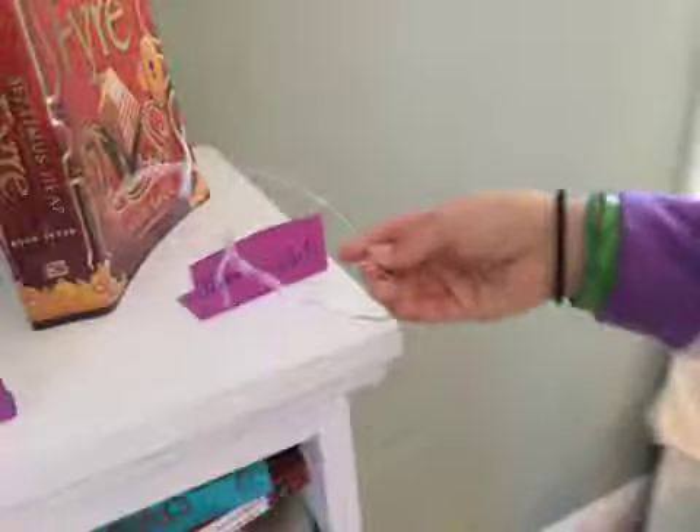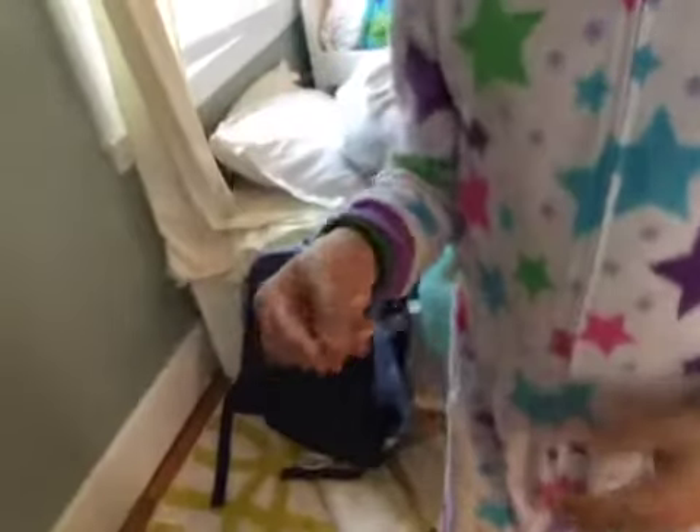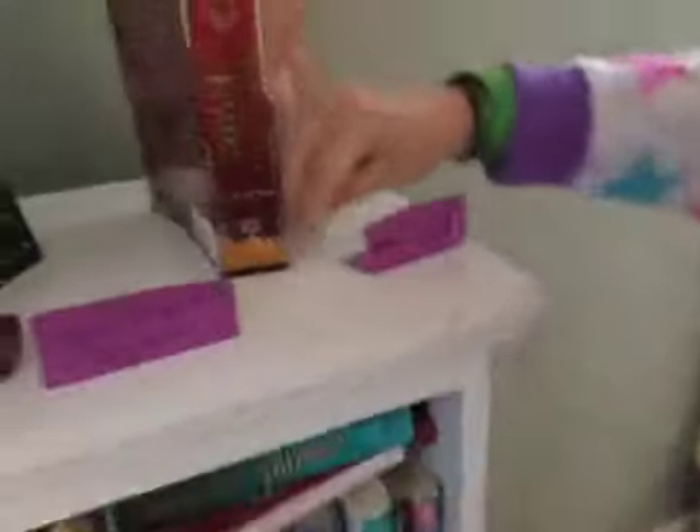And then finally, we have Fyre. The artifact for Fyre is Jenna Heap's Circlet. It's a delicate thing. It was worn when she was 10, and apparently when she was 10 she had a very small head. The gold has worn off a bit, but it still looks fine.